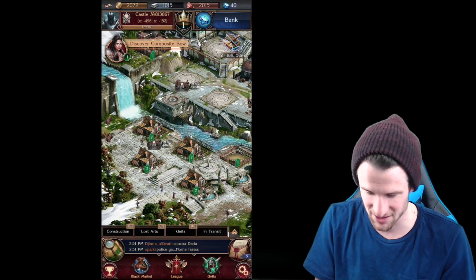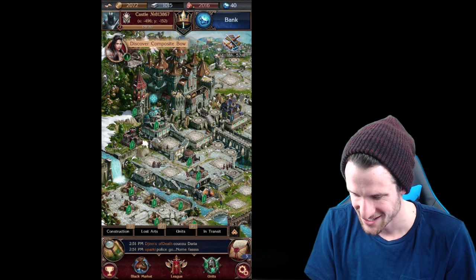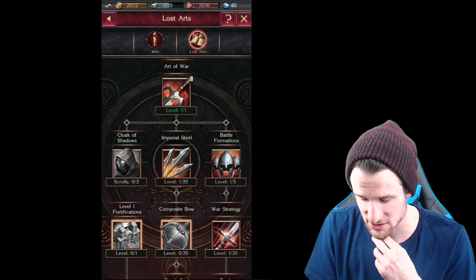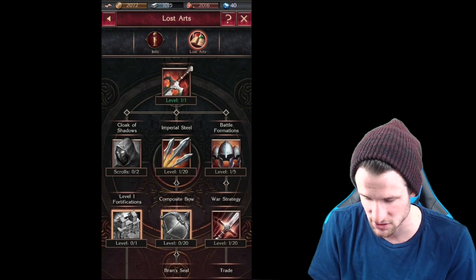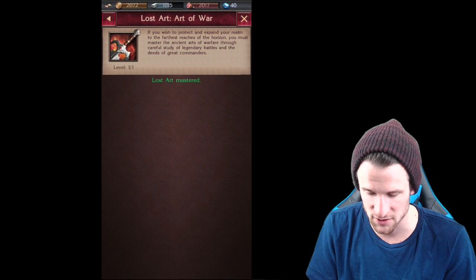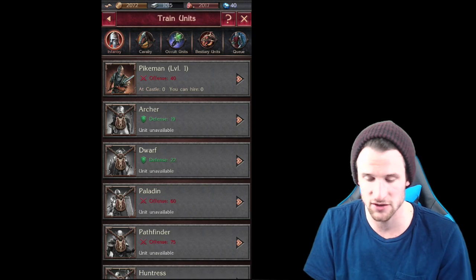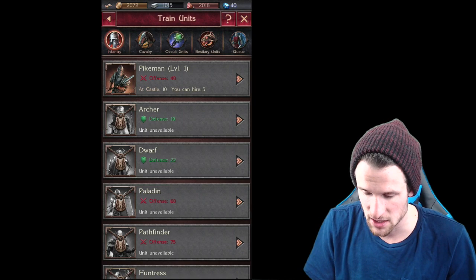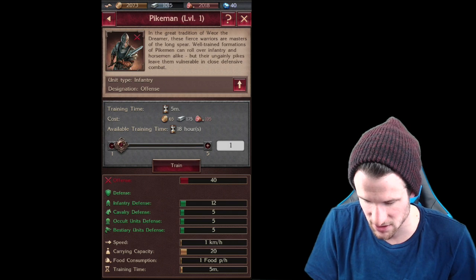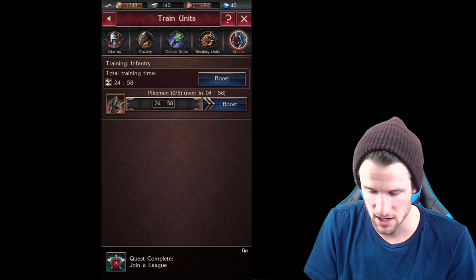Look at all my villagers around here just walking around — I love the passive graphics in this as well. There's Lost Arts, where you collect things and they build toward whatever. The first one, Lost Art Master, says if you wish to protect and expand your realm to the farthest reaches of the horizon, you must master these. So that helps you move along. Over here in units, you can see all these guys I have trained up right now — you can scroll over and train them up.